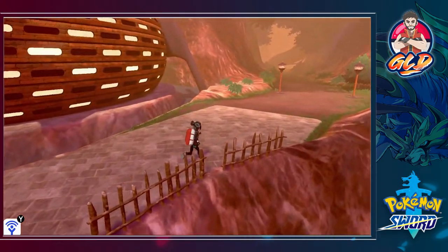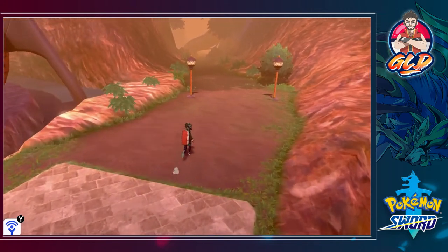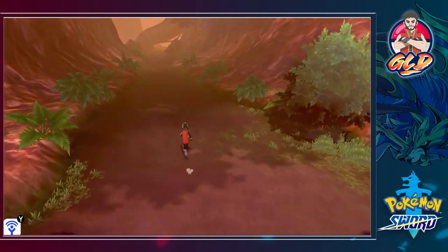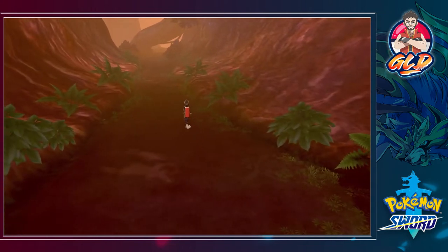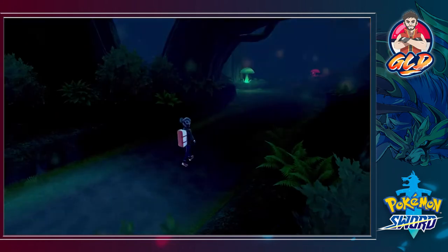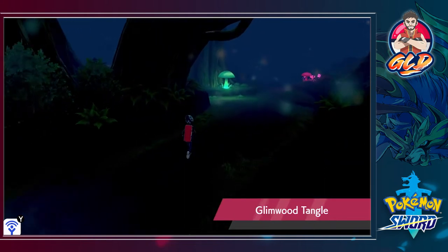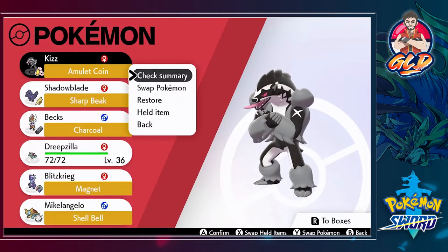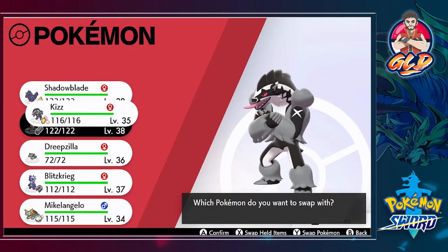I think that's what it's called. In the Glimwood Tangle, you're going to be finding quite a few interesting Pokemon — one of which I actually used in a previous team, and the other one I kind of have my eyes on. Look at that, they're right there waiting for us. And this brings up the question: should I replace some of my Pokemon right here?